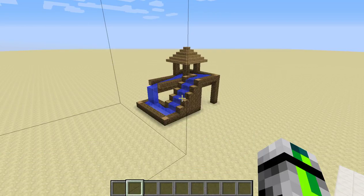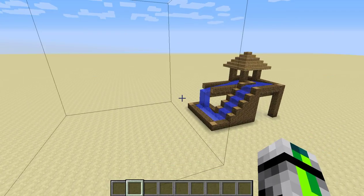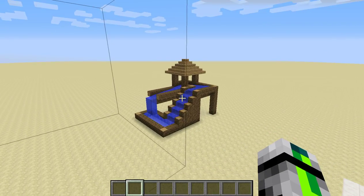What this is, is a waterfall that just keeps going. Let's start from the tower part — it goes down, then it goes along, then it goes back up, then it goes back. So this is like an infinite waterfall. You guys may be asking yourself, how is this possible? Water doesn't flow upwards — I'll show you in a little bit.